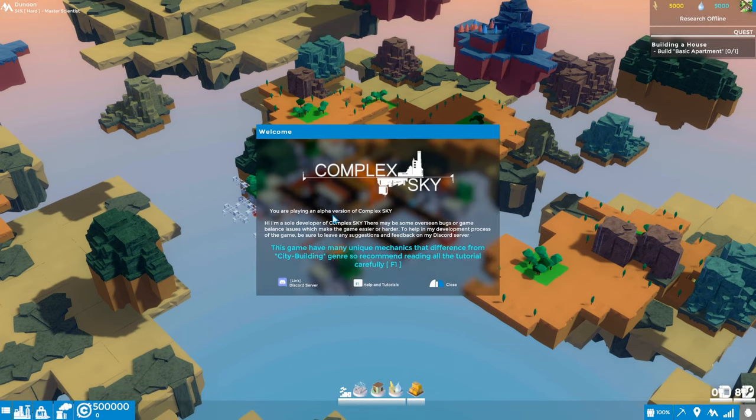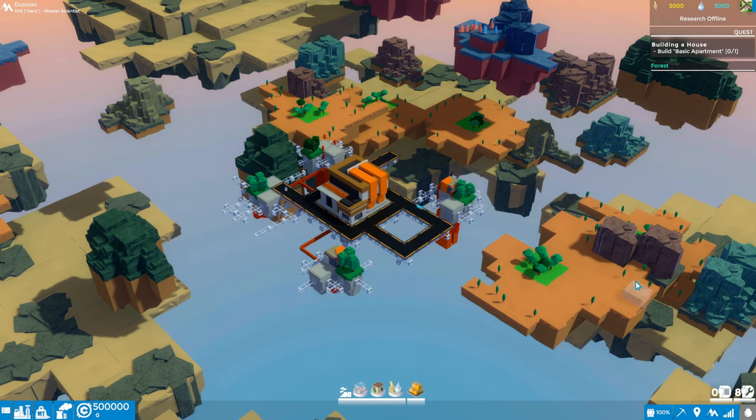There's a pop-up saying you're playing an alpha version of Complex Sky. The developer is a sole developer and there may be some bugs or balance issues. Be sure to leave suggestions on the Discord server — I'll put a link in this video's description. The game may have unique mechanics different from the city building genre, so read all the tutorials carefully. Press F1 for the tutorials and right-click to close.